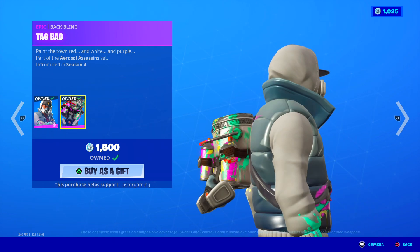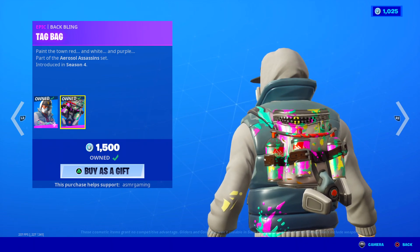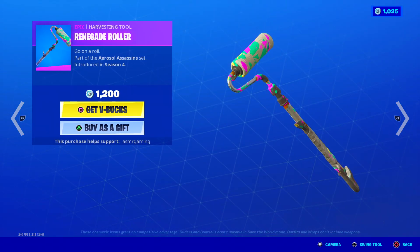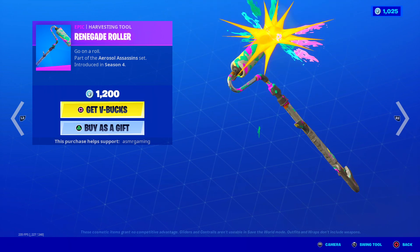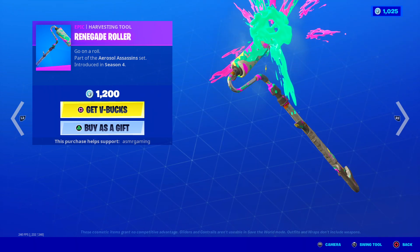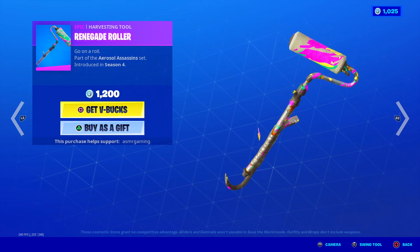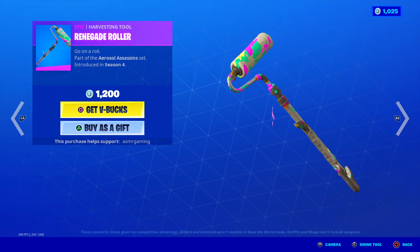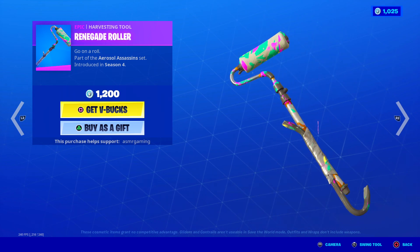Tag Bag back bling is okay, not my favorite, but it's fine. Paint the town red and white and purple — nice, good skin. Renegade Roller has a nice animation — paint explosion when you strike with it, also a very unique sound. Go on a roll. The design is just really weird, crazy sound, unique animation. Definitely worth the price — probably one of the craziest harvesting tools today on the item shop.